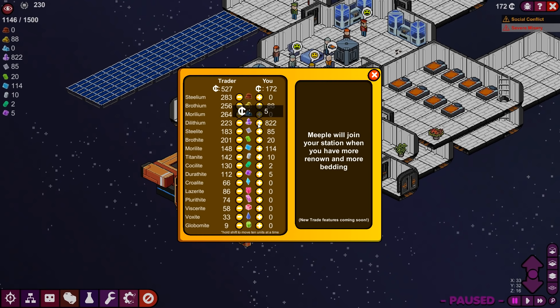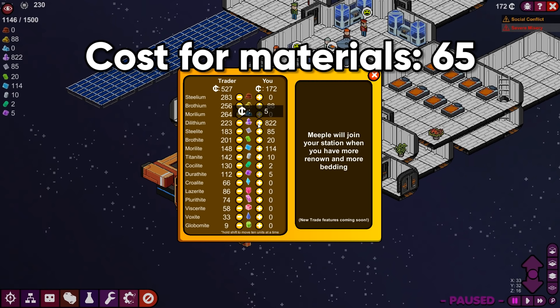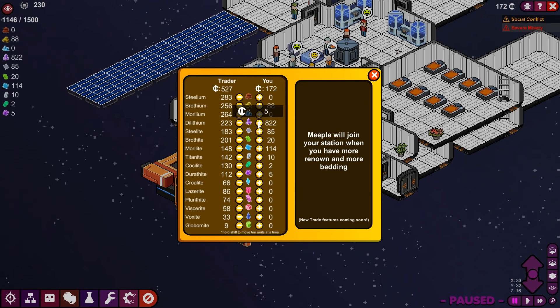I'm actually going to write this down. So, to get something that eventually we could sell for $120, it would cost us $65 to buy it, a little bit of time to refine it, and then we could sell it for $120, making a profit of $55. I think that's pretty good.